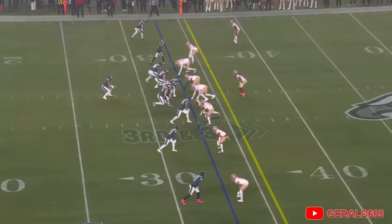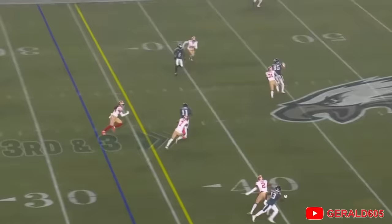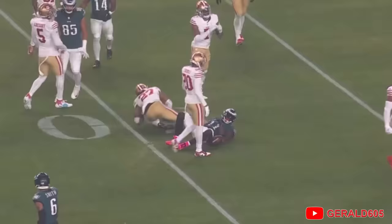Here's Hurts with an empty set, a slant to A.J. Brown. Just runs right by Charverius Ward and he's got a first down into 49er territory.